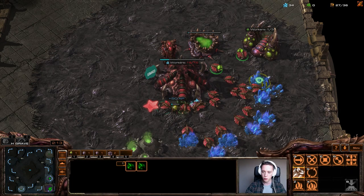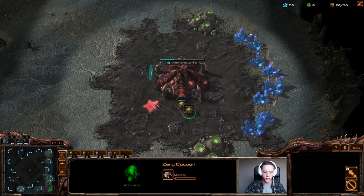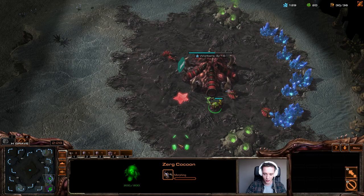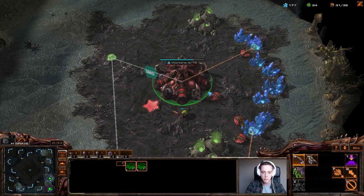I did make an Overlord, and I'm thinking about going for four Queens here and then pulling off the drones out of the gas. We're going to be playing a very economy-focused build here. We need to make sure that we get a full three-base economy before we really start up any kind of unit production, just because it oftentimes will cost you the game if you don't have enough workers.